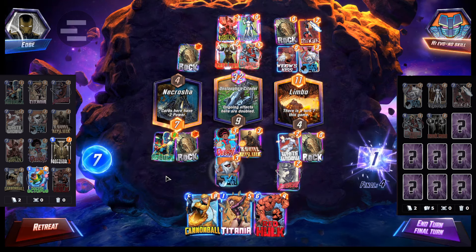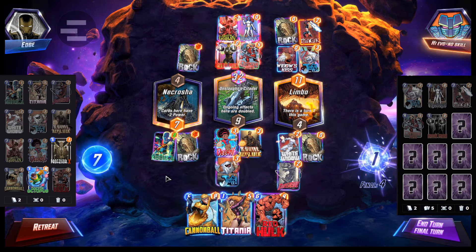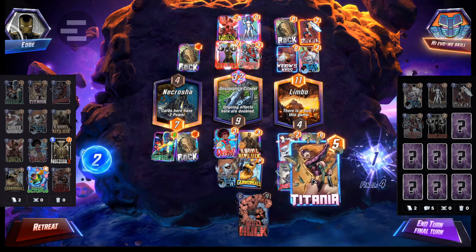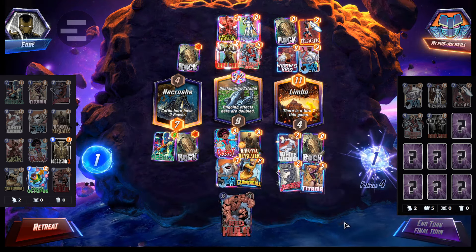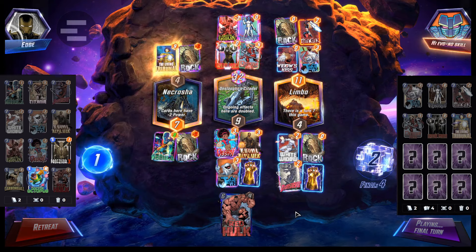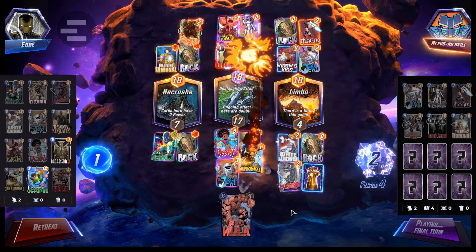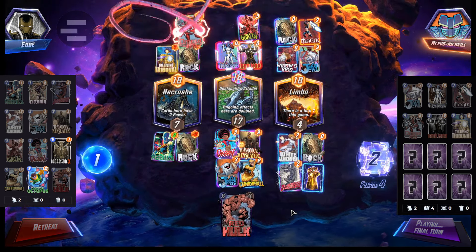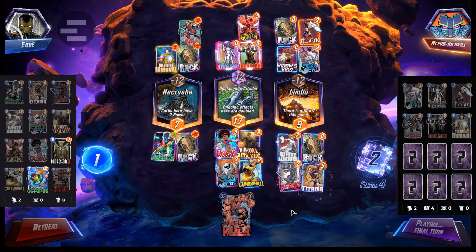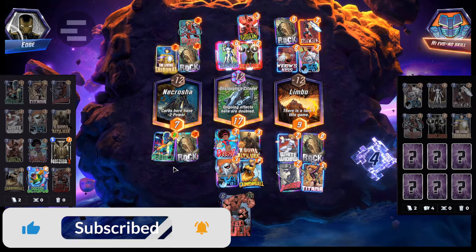If I cannonball, it's just gonna move Mega Red. Then I can Titania — yeah, because it'll be zero. It's probably just cannonball, Titania — probably the play here. The mystery intrigues me. Negative wall — alright, GG.